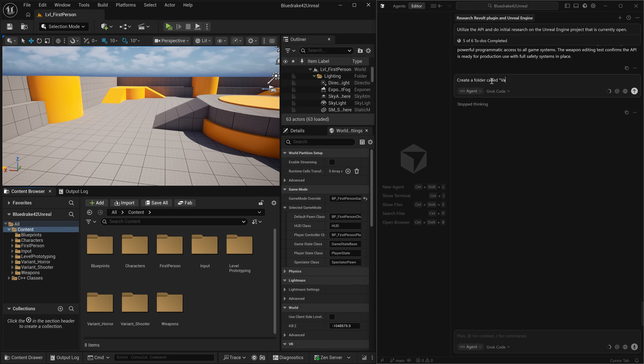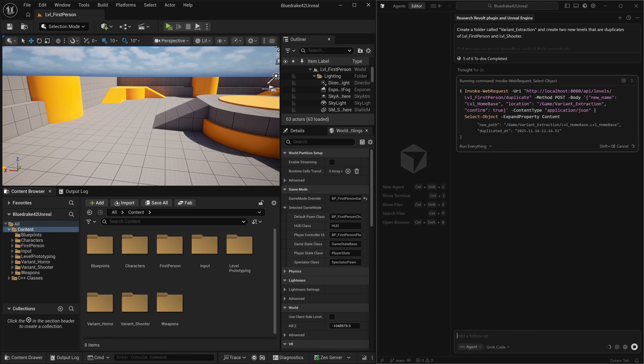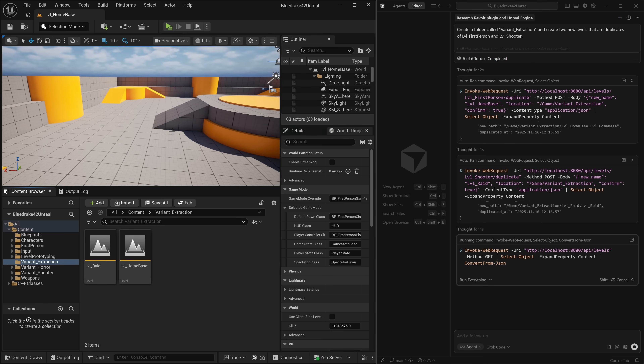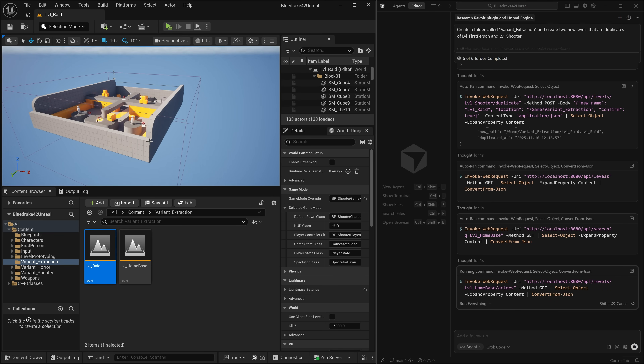However, we're not going to just have it create some random test level — we want to make an extraction shooter in Unreal Engine 5. So we're going to start by asking our AI to create the extraction game mode directory. We'll have it copy some of the existing levels and relabel them: a home base, where our character can walk around safely between raids, and a raid level utilizing the existing levels as reference. And it has already created the level for home base, and now also the level for raid.